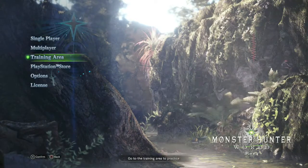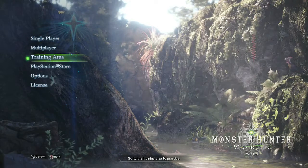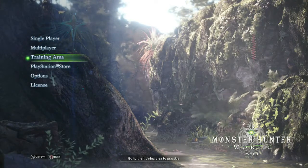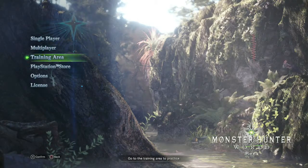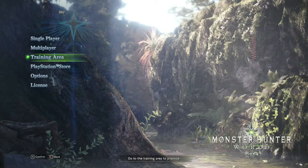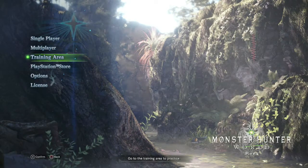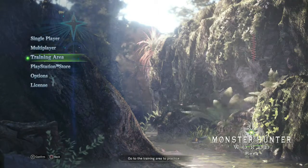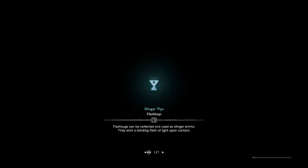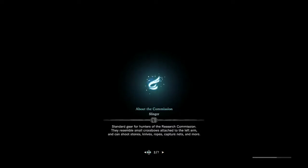Alright, I'm actually gonna hit up the training area first. Are you gonna make your character? You don't get to in the beta — yeah, in the beta you're given a hunter preset, same as the four and maybe the three demos. But yeah, you basically pick your loadout. Tool tips — commission hunting tips, that's cool.